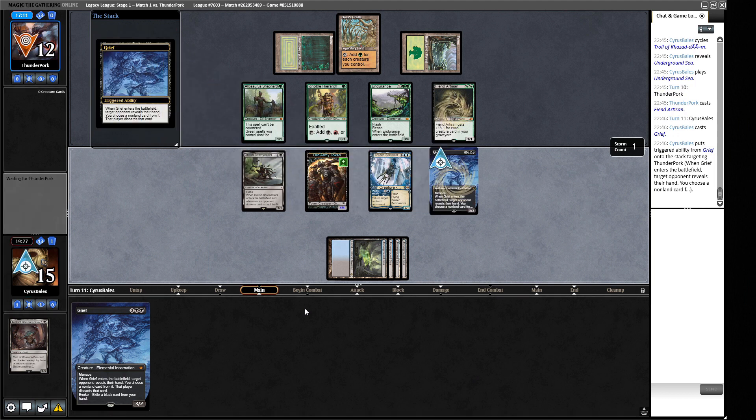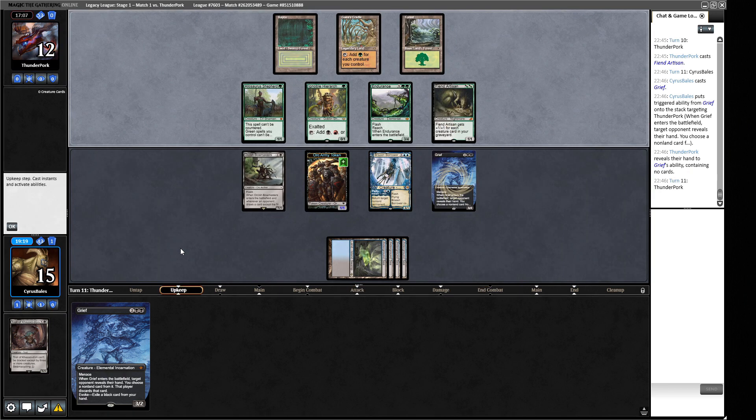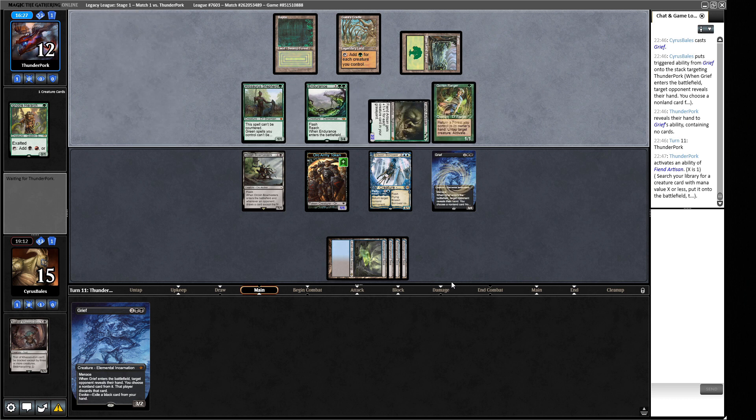If we had another Bowmasters we could have attacked with Borrower and pinged down Endurance, or alternatively pinged off the Fiend Artisan straight away since it's the scariest thing. But Grief requires two creatures to block due to menace - they'd have to trade one thing for it. They can make a six-drop here with their available mana. They use Questing Ranger to grow the Artisan. We think we're losing our Troll, which is fine. The Reanimate plan looks less good when they have more and more power.